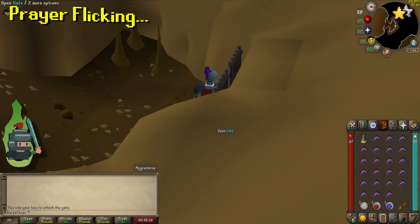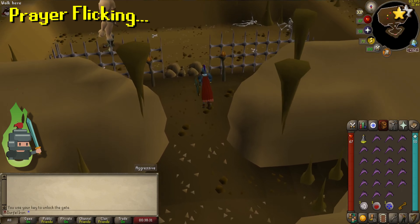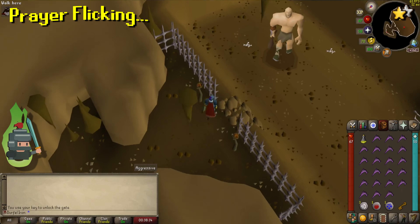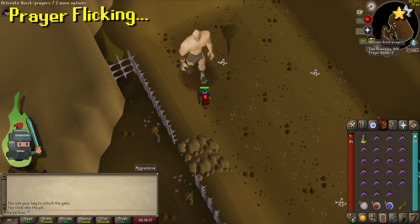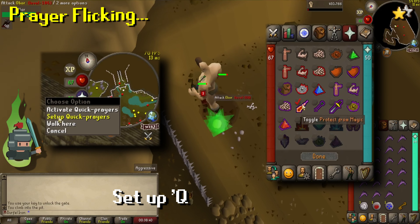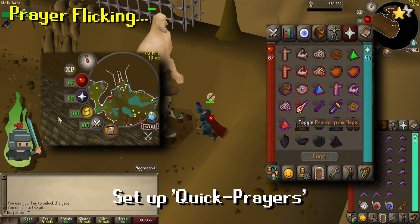Prayer flicking is another technique that derives from tick manipulation. It's a very useful skill to master and can be used in most OSRS battles. It may be more useful in pay-to-play, but for Elvarg and PvP, prayer flicking is very effective in free-to-play, as it gives you the ability to fight effectively against opponents of a much higher combat level.